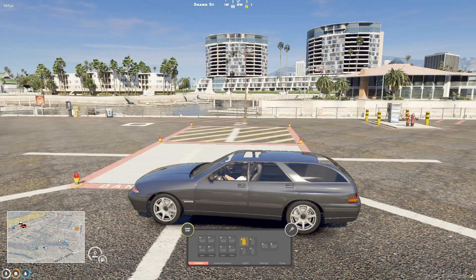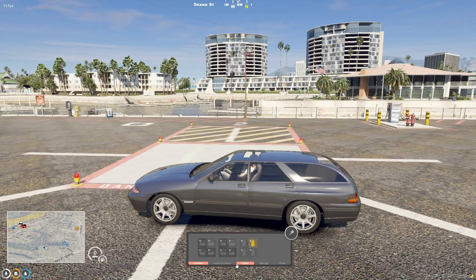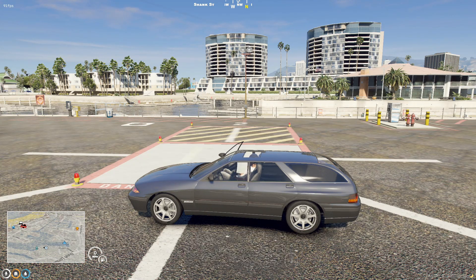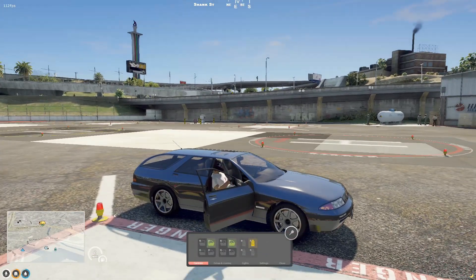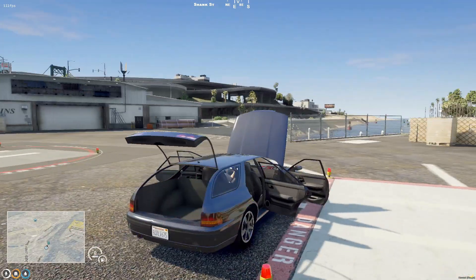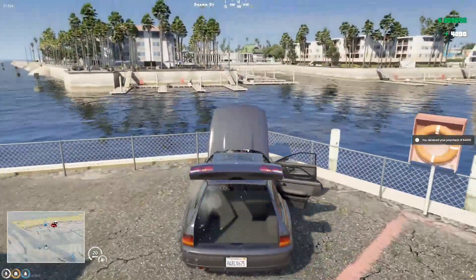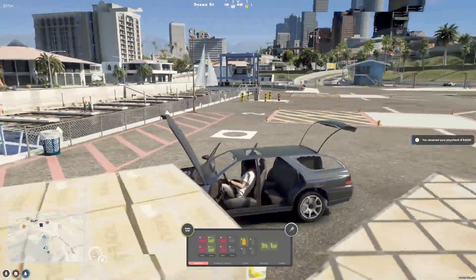Another cool feature about the UI: if you're on the driver's side you can open all the windows and all the doors, but if I move to the passenger side I can only do the passenger side door and the passenger side window. Then if I move back to the driver's side — because this all updates in real time — you can see it adjusts instantly.